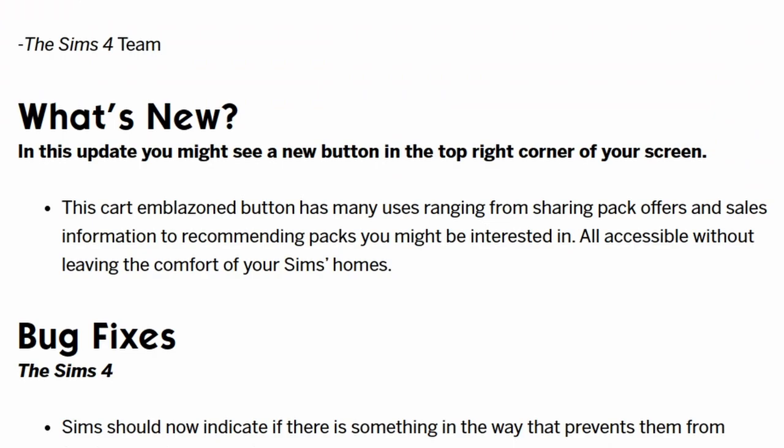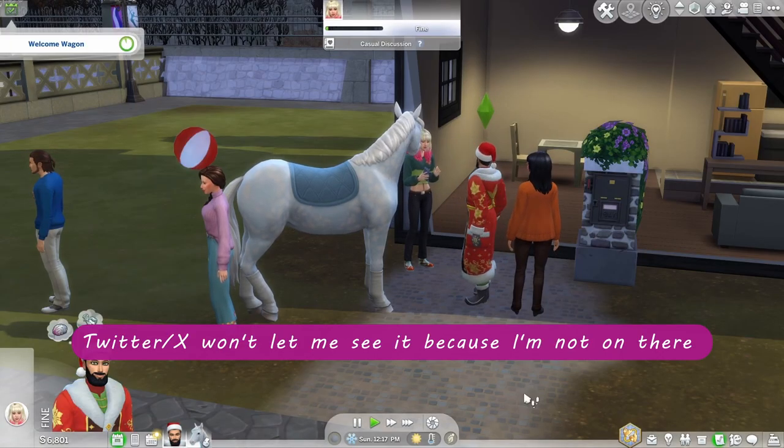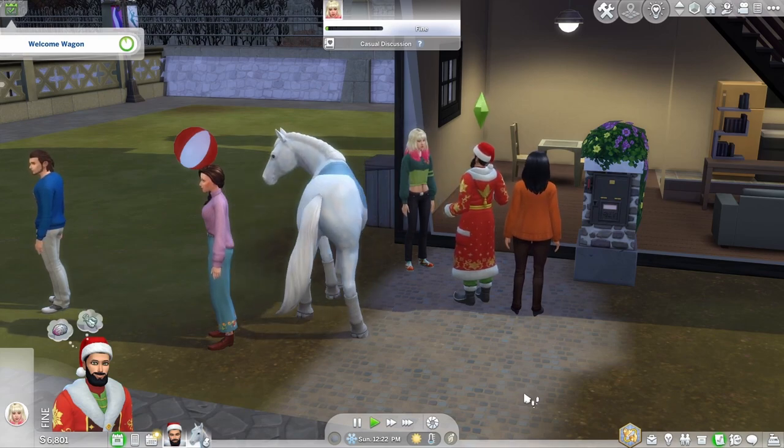I thought I'd give my two cents worth, even though I am a small friar. This note came with today's patch notes: in this update you might see a new button at the top corner of your screen. Note that 'might' - there's been people who say that this has not appeared in their game yet. The theory is maybe if you have all the packs it doesn't show up, at least that was the theory for the first part of the day. Apparently this is only going to show up in certain people's games as it is perhaps a trial at this point in time.